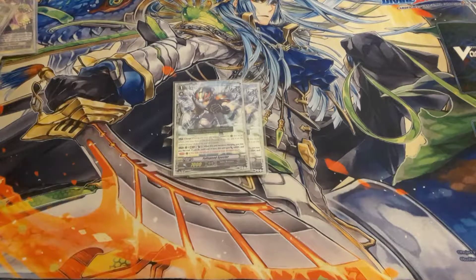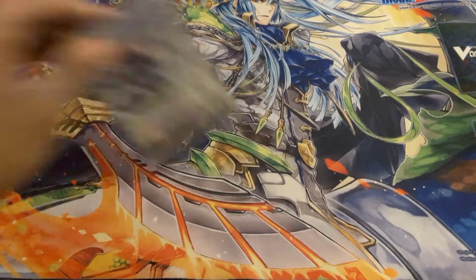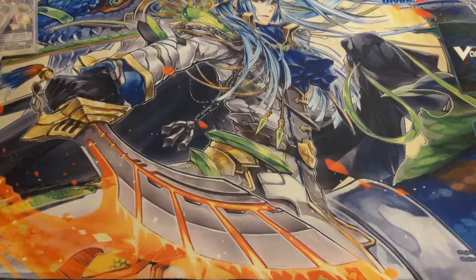I brought back Full Speed Specter — he was a card from Set 9 that I took out a long time ago. He's another charge unit; when he becomes charging, counter blast one, he gets 4k and can attack from the back row. I brought him back because of that — the fact that he can attack from the back row and it helps out during the Dirty Piccolo combo.